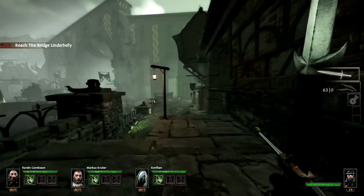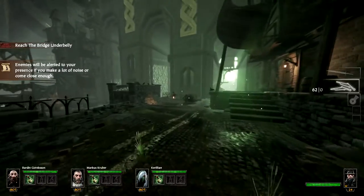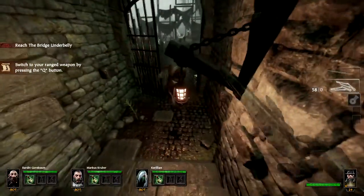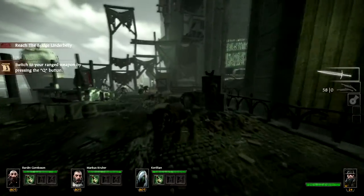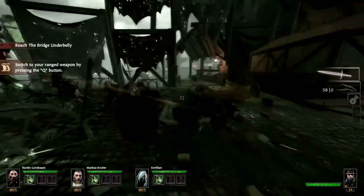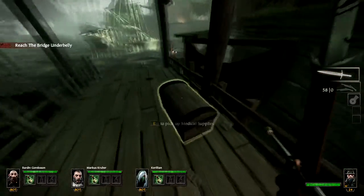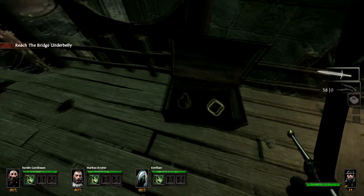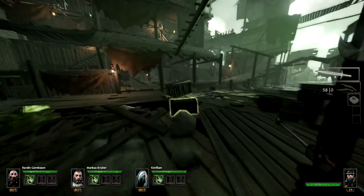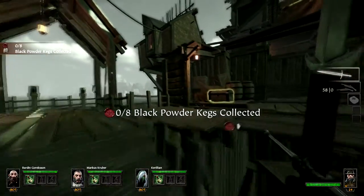The NVIDIA ShadowPlay footage for Vermintide had a file size of 435 megabytes for the three-minute video — very manageable. This was probably the most consistent footage of the three. I was keeping a solid 60fps, and if it dipped it was only very slightly — I'm pretty sure I kept it above 50 throughout with maybe one or two very slight drops. This was by far the most consistent of the recordings. The FRAPS raw footage was marginally higher quality, but again bear in mind it was recording at a higher bit rate.